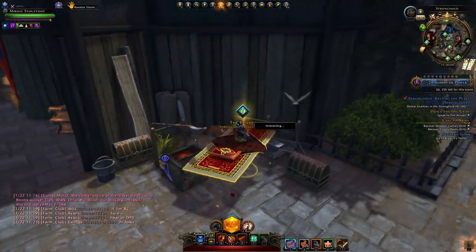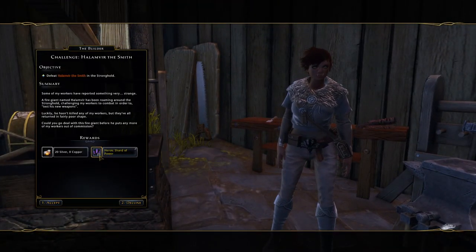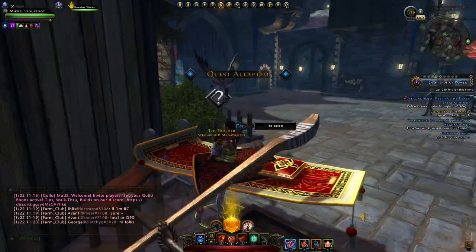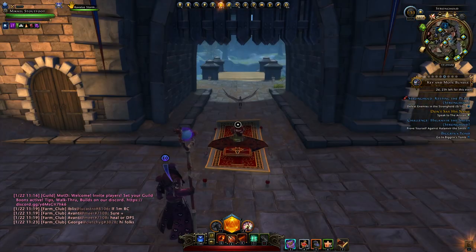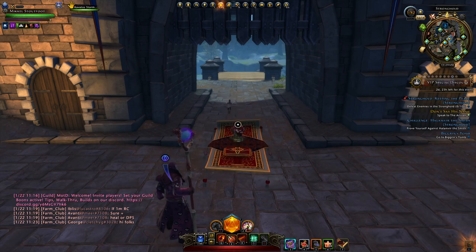You can also pick up stronghold quests — normally 10 heroic shards each, but 20 during double event. Ten toons going out and doing missions in the Stronghold for heroic shards can accumulate a lot of heroic shards in a short period of time for what your Stronghold needs.